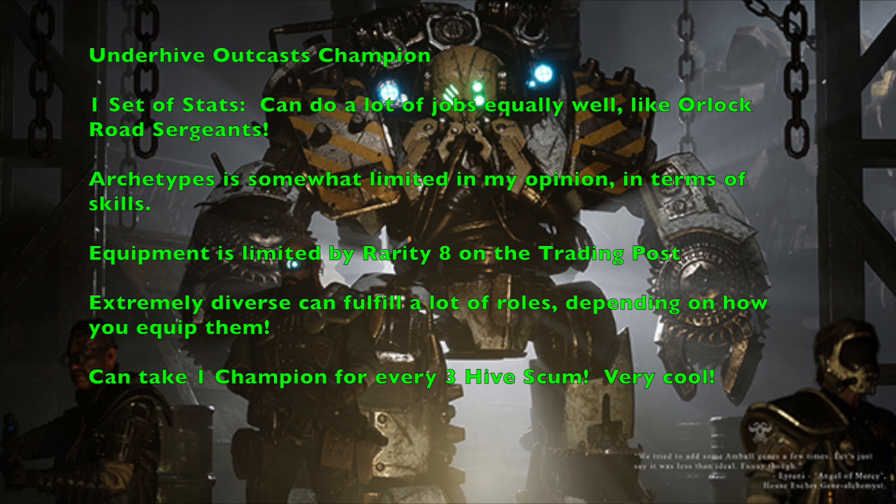Now let's talk about the Underhive Outcast Champion, which costs 60 credits. This generic champion has Movement 5", Weapon Skill 3+, Ballistic Skill 4+, Strength 3, Toughness 3, 2 Wounds, Initiative 4+, 1 Attack, Leadership 6, Cool 7, Willpower 8, and Intelligence 8. There's only one stat set, which reminds me a bit of the Orlock Road Sergeant. The 3+ Weapon Skill and 4+ Ballistic Skill make them pretty good at both shooting and close combat.